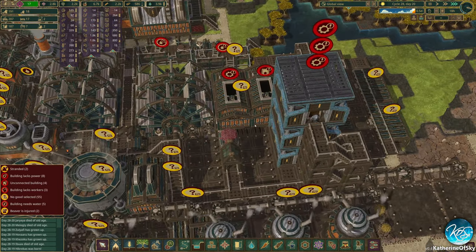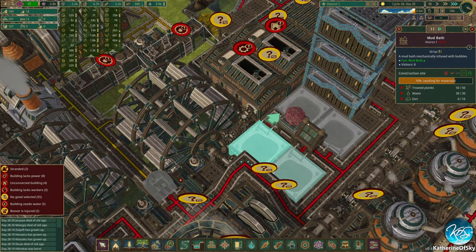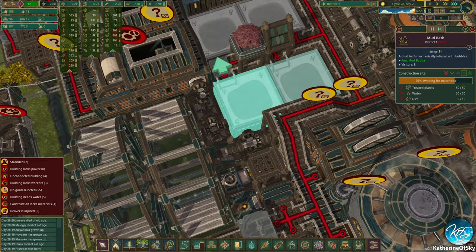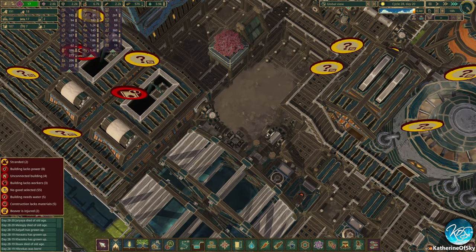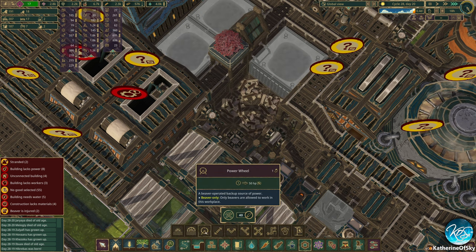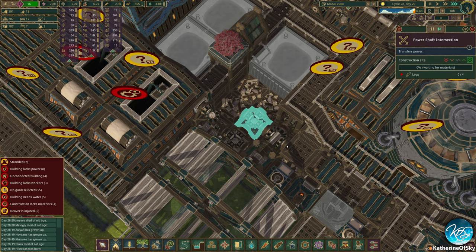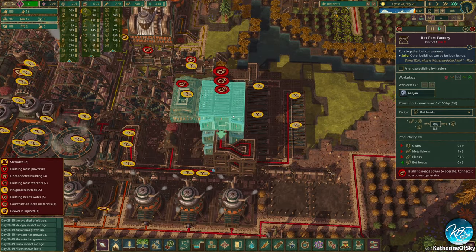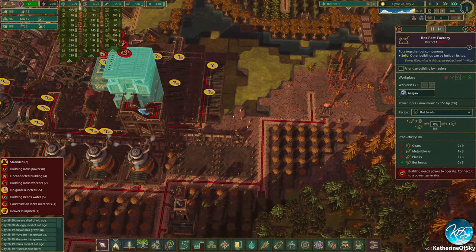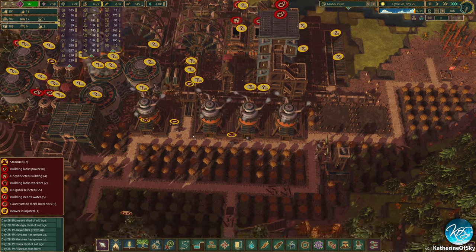I noticed something before the episode started — this is never gonna get power because it's waiting on this to be built. That's not ideal. I'm gonna take this off and put in a temporary thing here and get that built immediately, because these need the mud but we can't get the mud without having bots made.